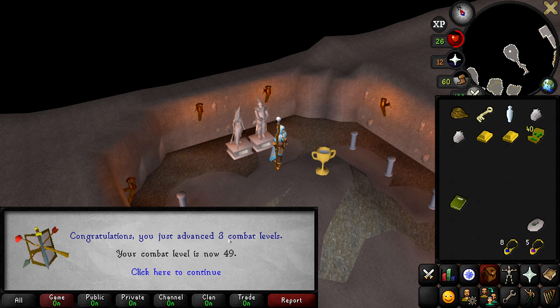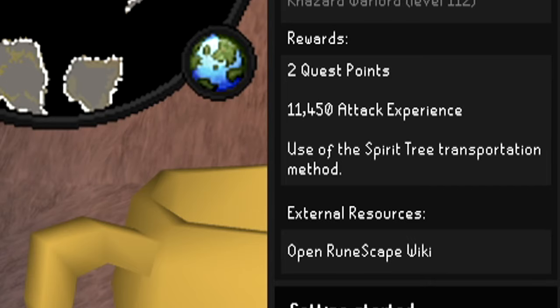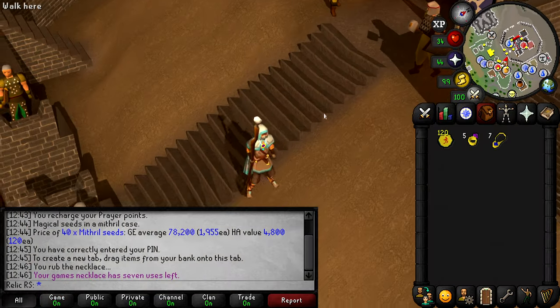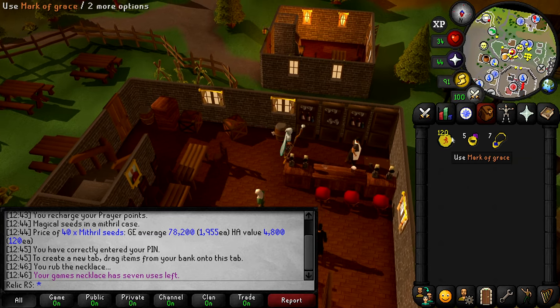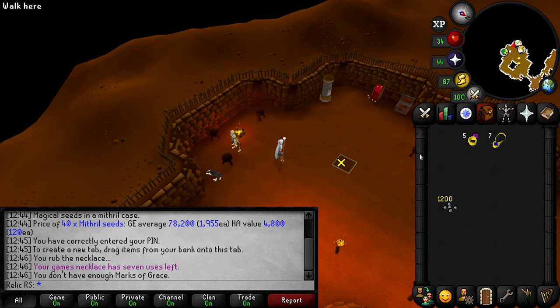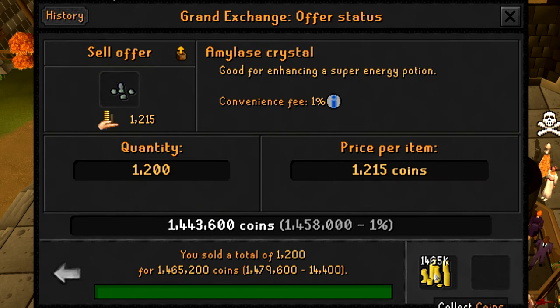Completing the Waterfall Quest advanced us three combat levels and we're now at combat level 49. The next quest is Tree Gnome Village, which will give us 11,000 attack XP — hopefully enough to get to level 40 attack so I can wield rune weapons. Before I forget, let's go turn in these marks of grace, because according to Runelite they're going for about 12.2k each, which is very high right now. We were able to get 1,200 amylase crystals, and they sold instantly at the Grand Exchange for 1.4 mil.